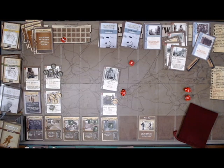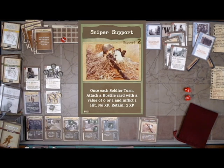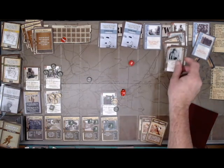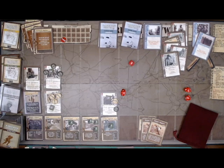I play the Sniper Support card. I have to discard 2 cards to play it because it's a support card with support value 2. It attacks a hostile with a value of 0 or 1 and inflicts 1 hit. The Recruits are no longer screening the Grenadier. I have two Sniper Support cards — I'll play the second one to target the Grenadier, who has a value of 0. He's killed. I won't gain XP, but that's fine since I'm not running a campaign.